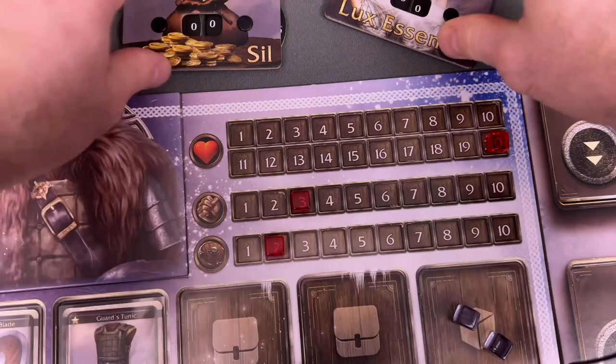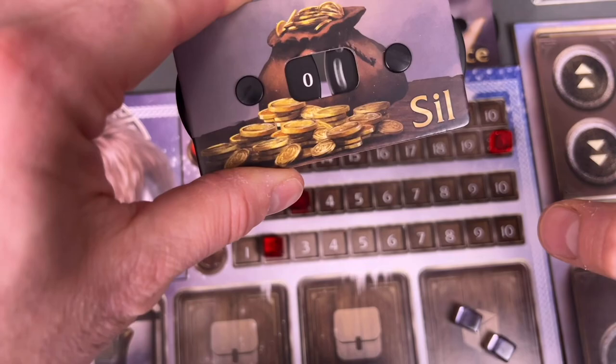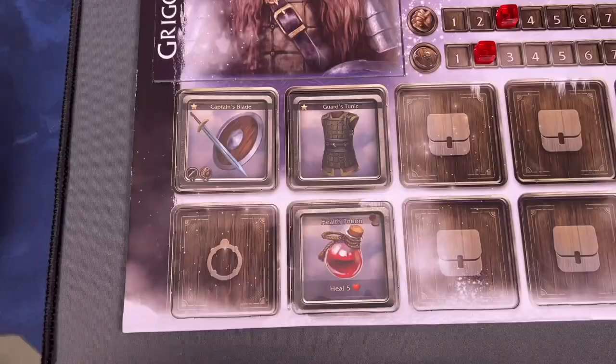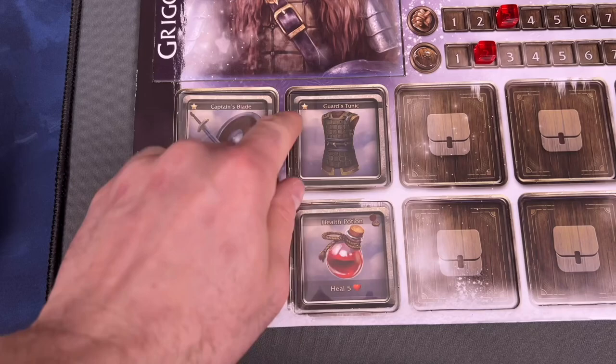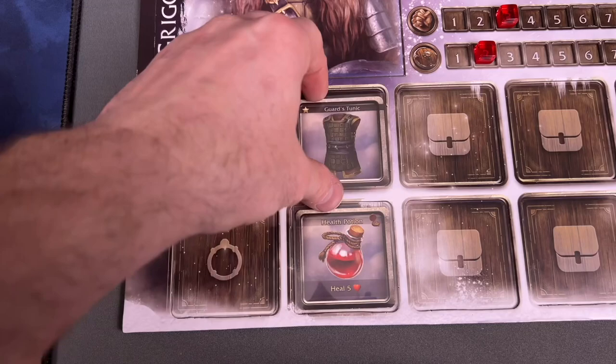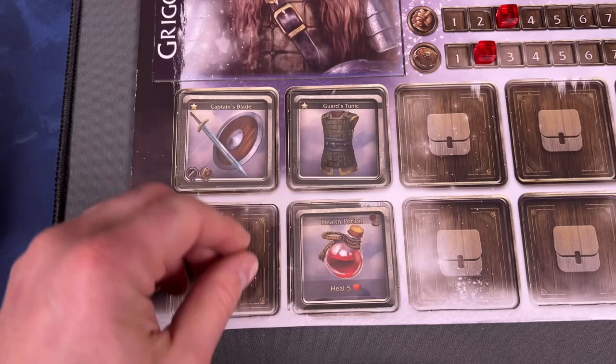We do have two different counters up here that we're going to be using as we play — Sil and Lux. I'm debating if I'm going to be switching these out because technically mine just kind of spin in the wind, and I would hate to figure out that one of the numbers got bumped and I didn't catch it. So we might switch that concept out as we go forward. We have our starting abilities down here — our captain's blade, our guard tunic, and our health potion, and these are all one star.